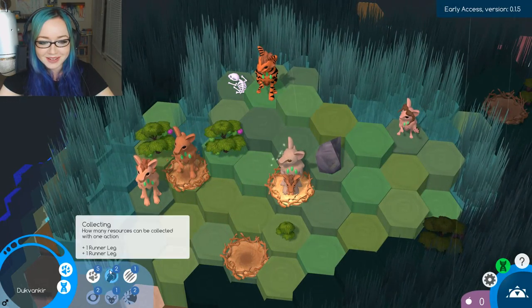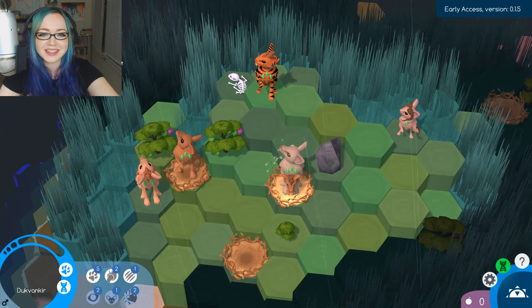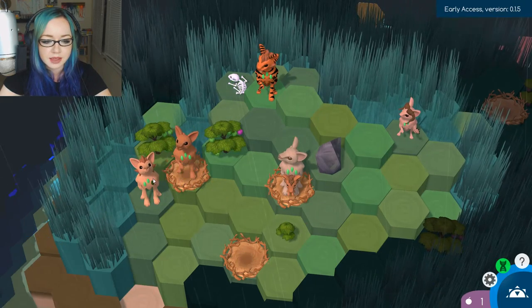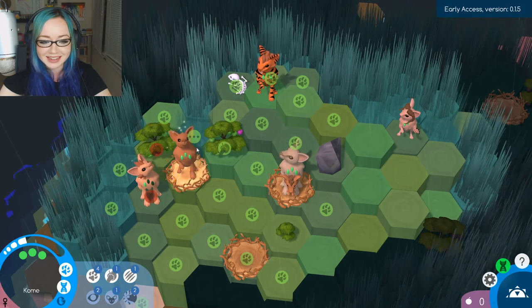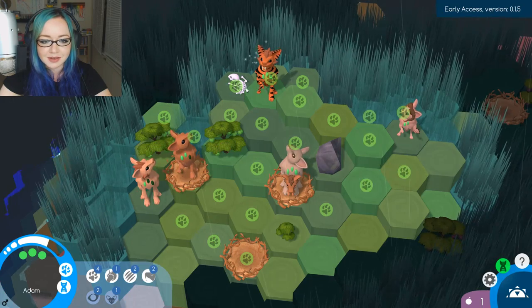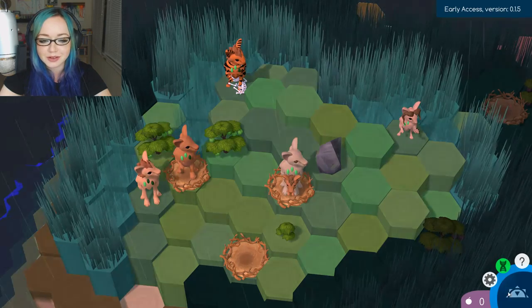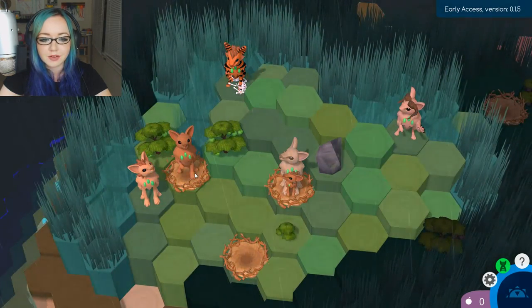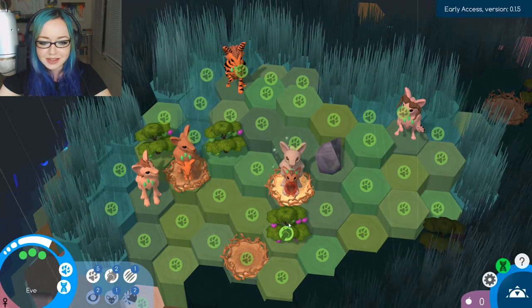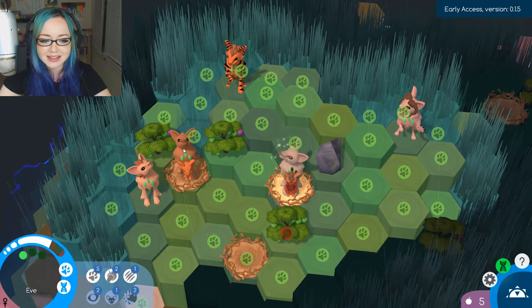We have another little baby and there's something in this bush. We need to gather food. One of our characters can mate again — good deal. We move him and we don't want to do anything else because we don't have food, so we are waiting for food to come our way.